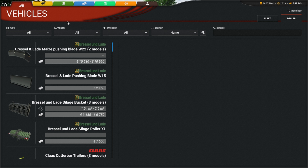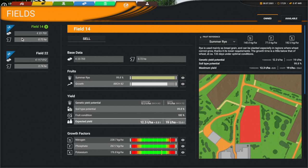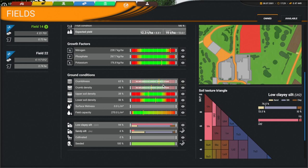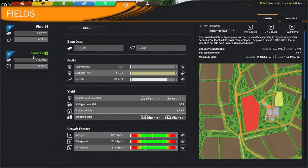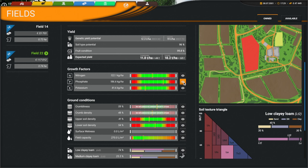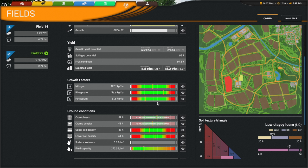Last episode we turned on some settings that are going to make things a little more complicated, a little harder, maybe more interesting. Before, when it came to fertilizer, if I understood it correctly, the fertilizer did not matter. Now we turned on the settings so it does matter. It looks like we're a little over-fertilized on field 14, so no fertilizer being put down on that field. Field 22 has potassium at 81 or 182 — it's in the green but I'm not quite sure what to make of that.